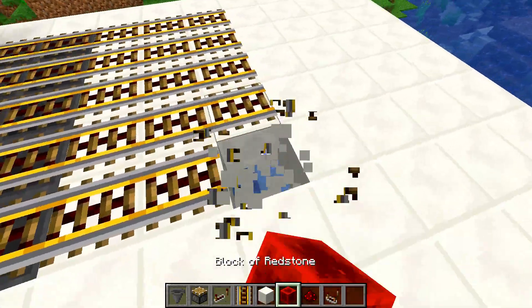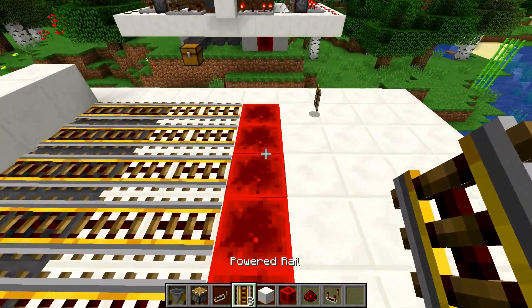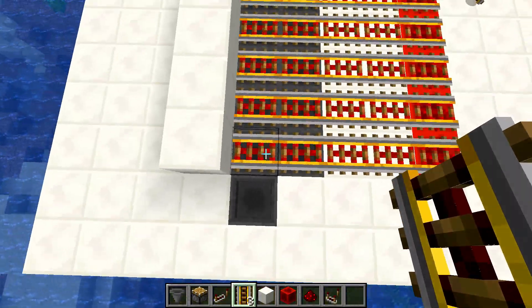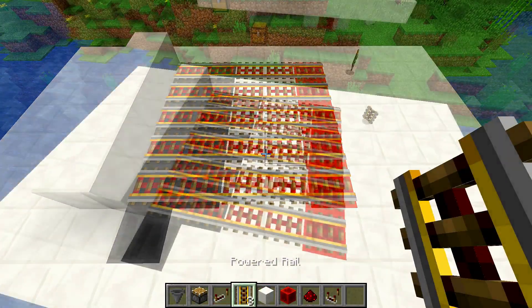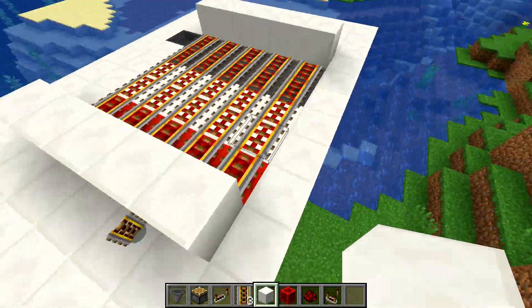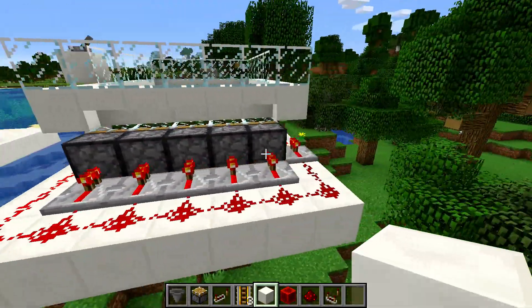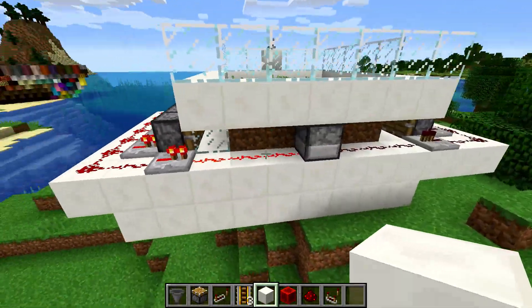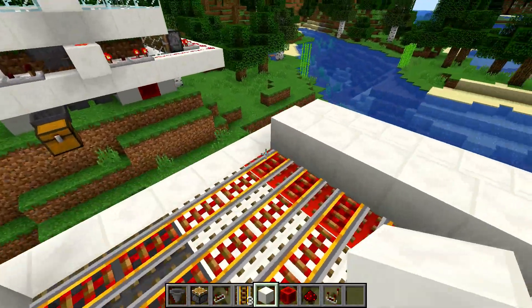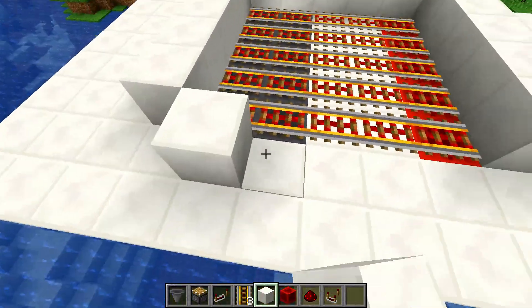Now we can place these blocks here. One more thing before I forget — we actually need some redstone blocks back here, or some other way of activating these things. There we go, as you can see all those are powered now. Then we take some more solid blocks and place them right back here. Don't forget to close in this area back here because we're going to need some more redstone back here with the dispenser facing into the dirt, so we can get this bone meal going.